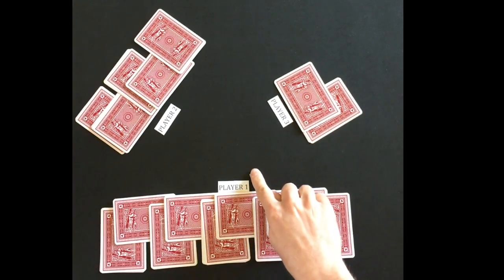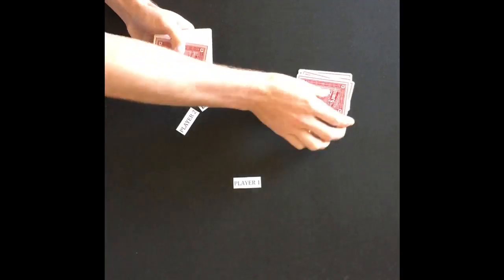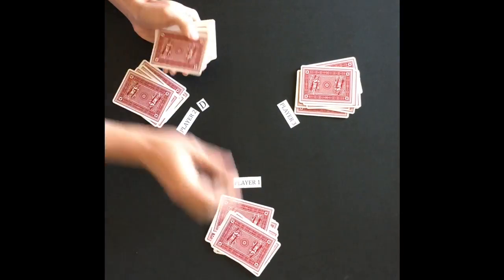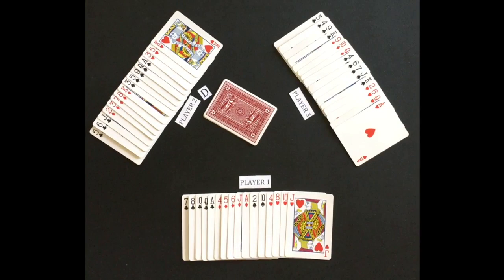The deal now rotates clockwise to player two and the cards are dealt. Player two now has a goal of winning eight tricks, player three a goal of winning five tricks, and player one a goal of winning three tricks. Before the dealer determines the trump suit for the round, there is an exchange of cards between players. Players up from the previous round will exchange a certain number of cards with the players down from the previous round.